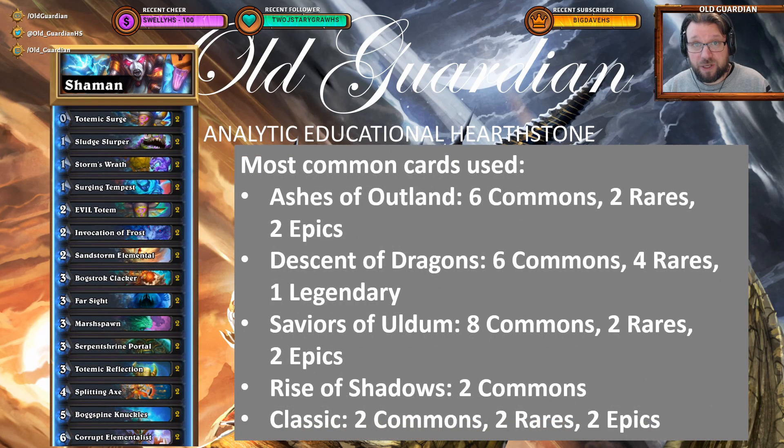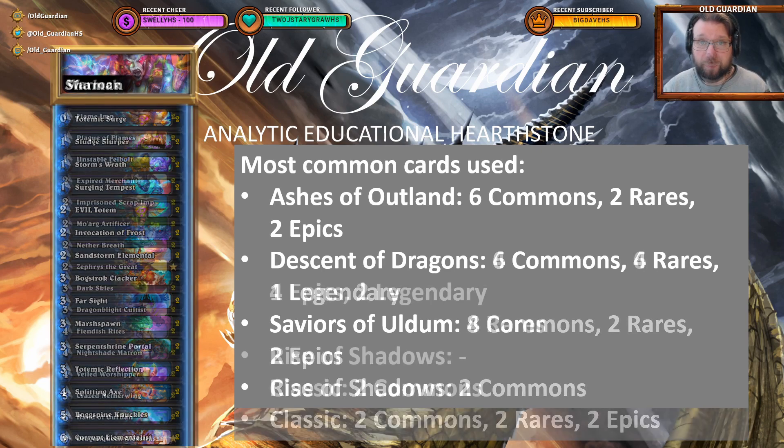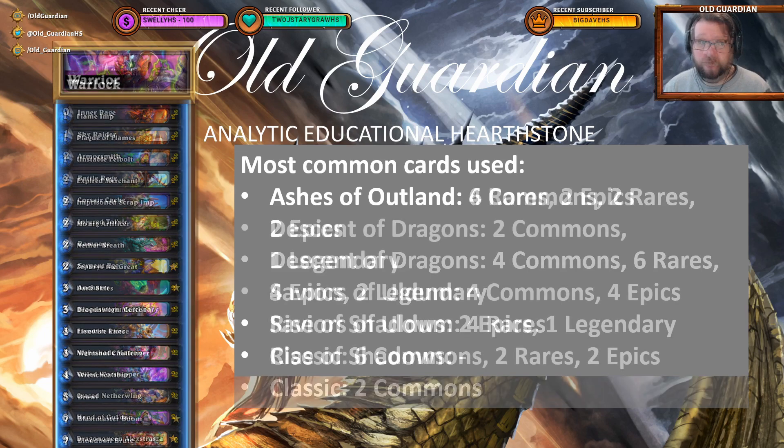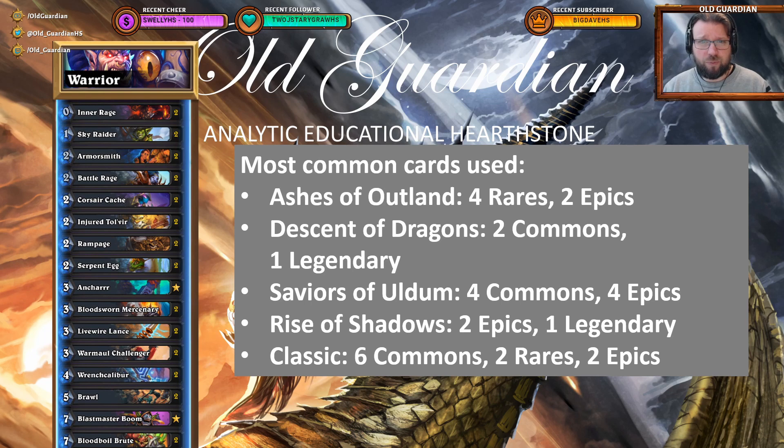The current most popular Shaman decks are either Galakrond decks — so Descent of Dragons — or they are Totem Shaman decks. Totem Shaman decks have received support over the past year, so Ashes of Outland, Descent of Dragons, and Saviors of Uldum are all relevant expansions for Shaman. The current meta Warlock alternatives are mainly either some kind of Discard deck based on the new Ashes of Outland cards, or a Galakrond Warlock largely based on cards from Descent of Dragons, so these two expansions are the most relevant for Warlock. The current Warrior decks are Egg Warriors or Bomb Warriors, some Control Warriors. Control Warrior decks can be kind of all over the place because they're often Highlander lists, so Warrior makes use of pretty much all the expansions.